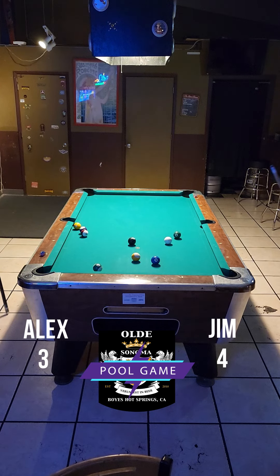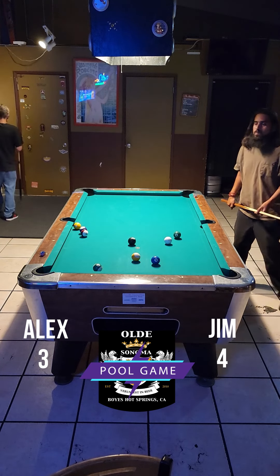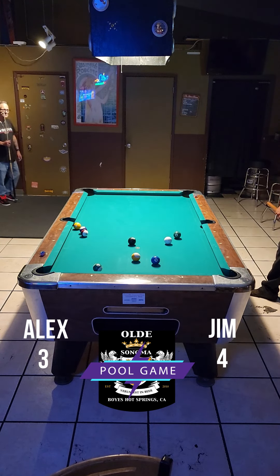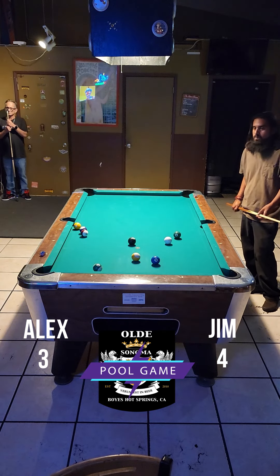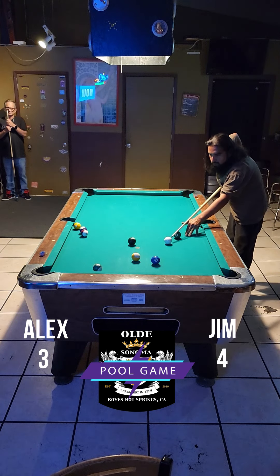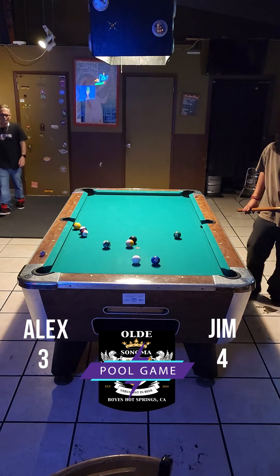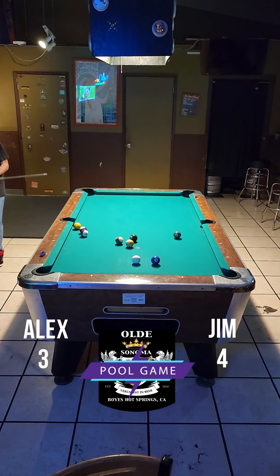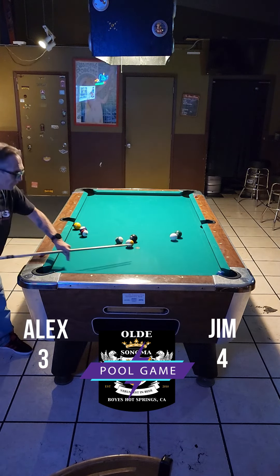Jim misses an easy shot in the side, giving the table back to Alex. Not a good time to do that. At this point in the game, both these players are capable of running out. Alex misses a combo in the corner. You can tell this is the first game for both players — is it because they are both playing like shit, or high as a kite?